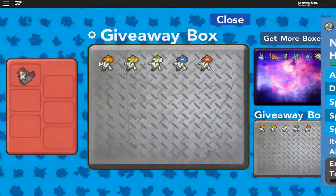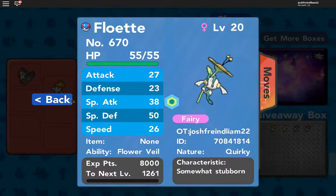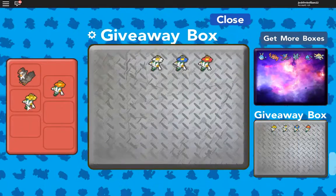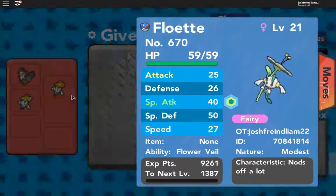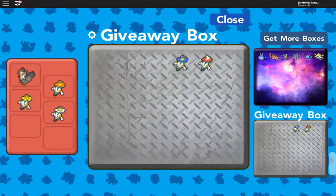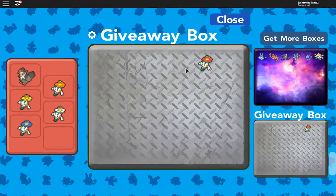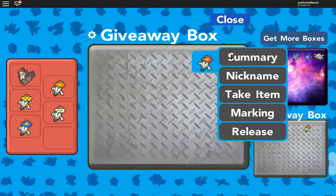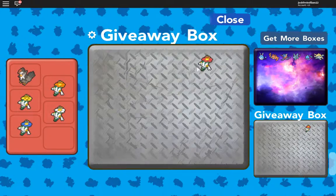You want to have orange, yellow, white, blue, and red. Those are all the ones that you want to grab.